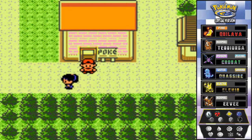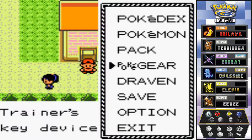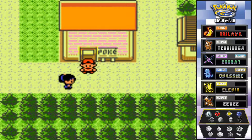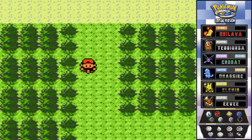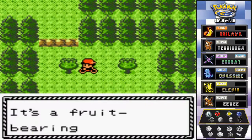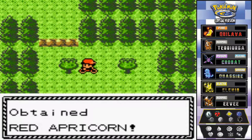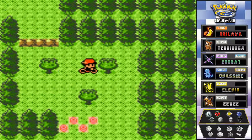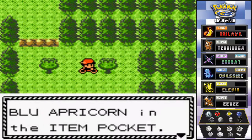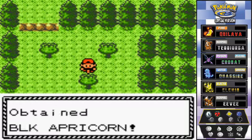We have the Surf technique now and passed by quite a few places that require it. It's Friday morning so there's a Friday event we're going to do. We're heading south to take care of a few side quests before going to the next towns. It's the next day too, so we got more apricorns - going to grab the black apricorn while we're at it.